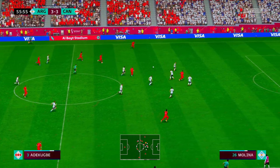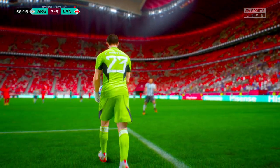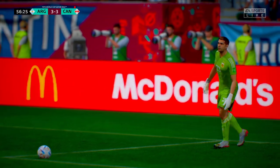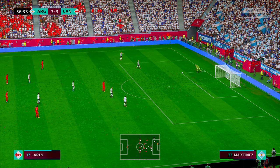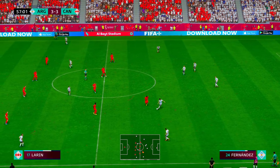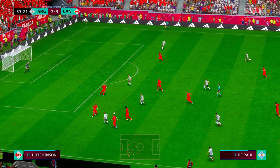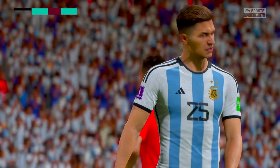Buchanan, Osorio has it — space on the flank, good-looking cross. Oh, a really good header but the goalkeeper was there. Marcos Acuna, here's Alvarez. Di Maria — he's got to score! Well, not great on the accuracy front — goal kick.